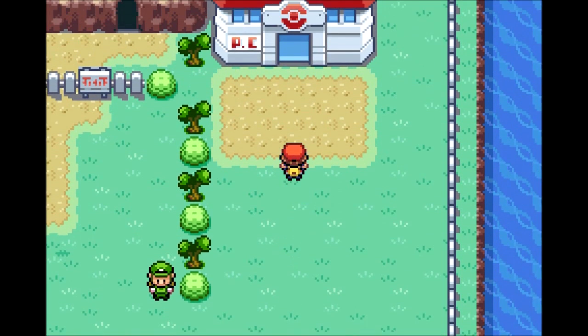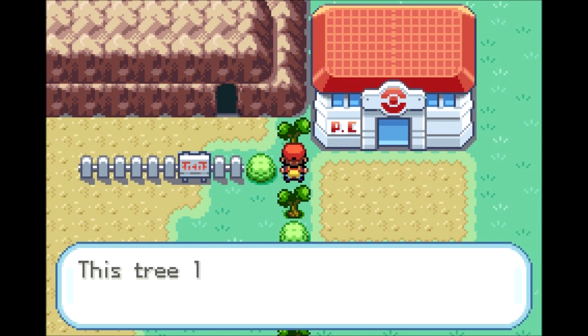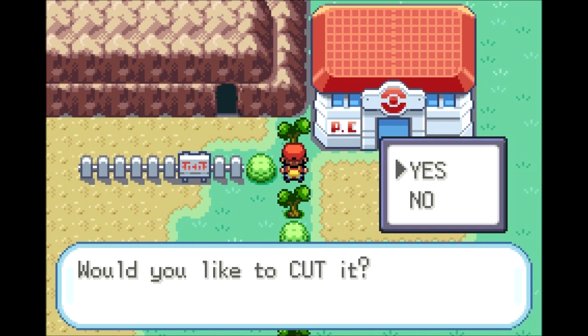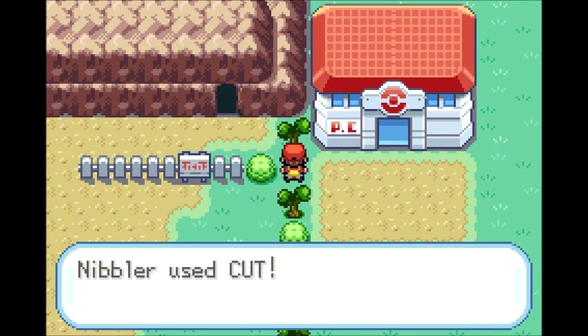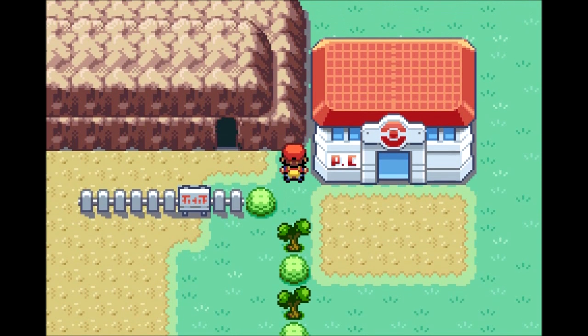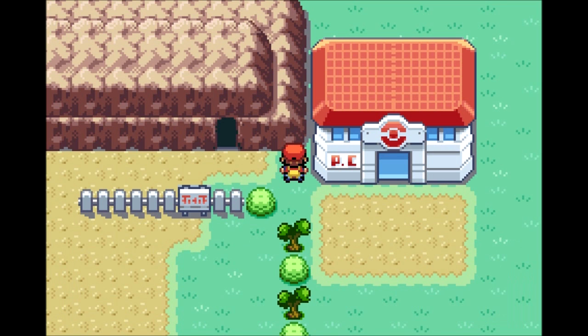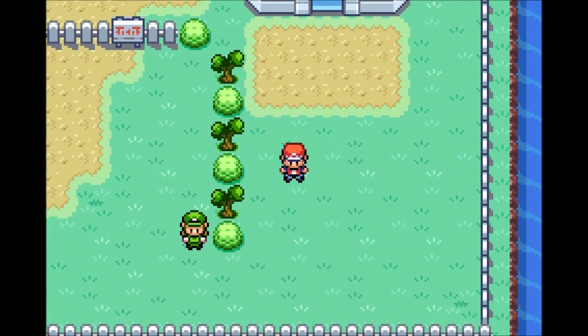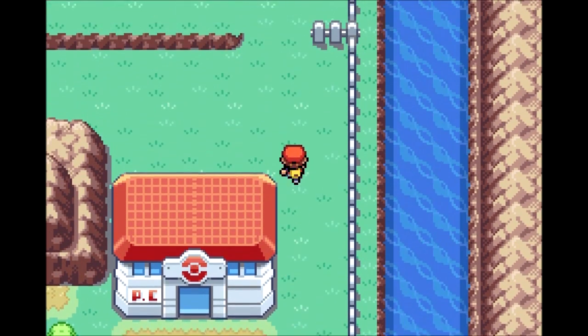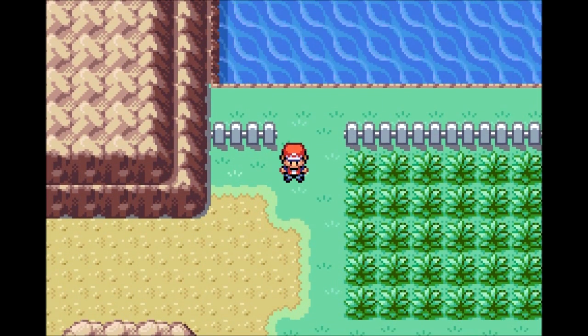As you can see, there is a trainer down there, easily avoidable if you have Cut — and by this point in the game you should. I am cutting this tree down though. I do have Nibbler just for this. If we look here, you can get a Super Potion hidden item that is in all versions of the game. Feel free to do that — just easily bypass that trainer.